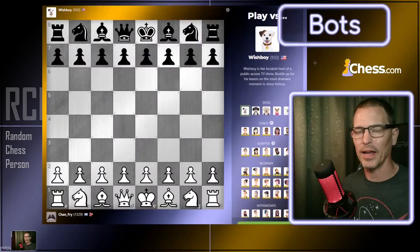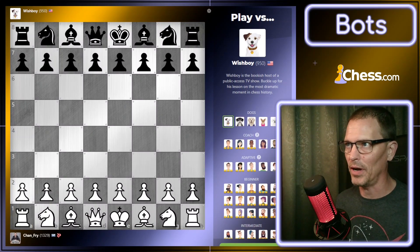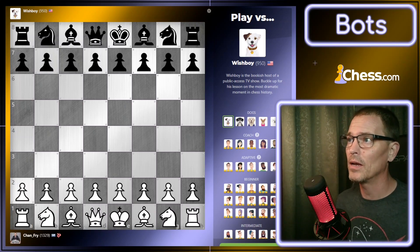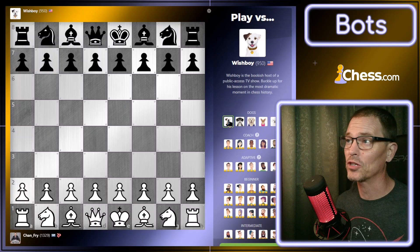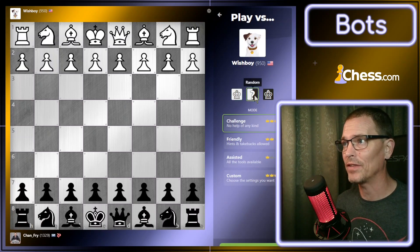Welcome back. Sometimes in our chess journeys it's fun to just play bots, especially lower rated bots, as kind of a break from playing regular people. I discovered in the past few days that there are some new bots on chess.com — there are dog bots. I think most of these dogs are based on actual dogs owned by chess players. I'm going to start with the lower rated one, Wishboy, rated 950 from the United States, and we'll see how well we do.